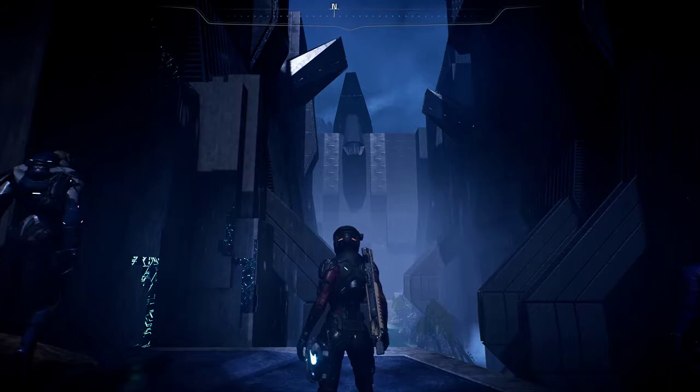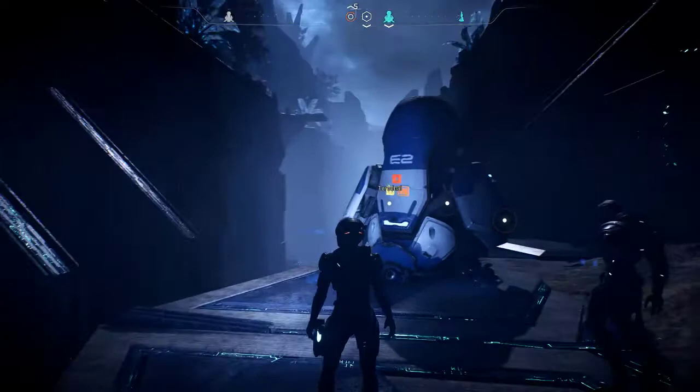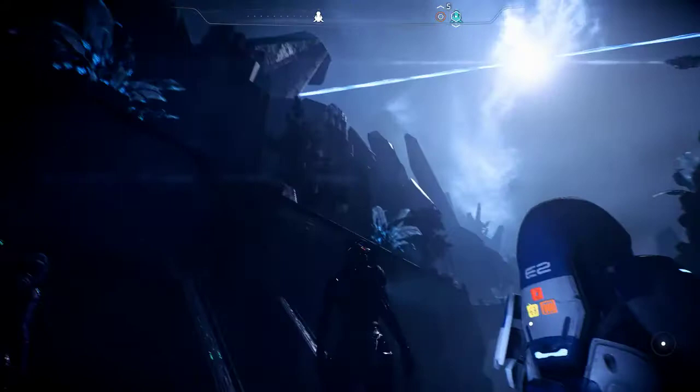Hey everyone, welcome back to another absolute beginner's guide. Today we're doing Mass Effect Andromeda. I'm going to be basically showing you your main screen and then your menu system. It is a little bit daunting so I'm going to show you what I figured out about it. First off, this is the main screen — this is where your gameplay is. I am on Haval at the moment doing a mission.